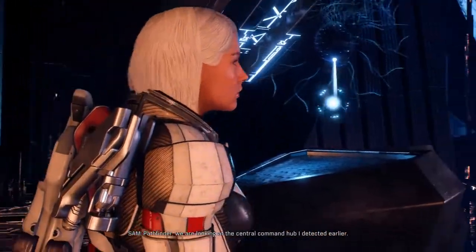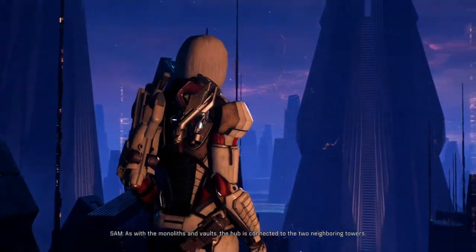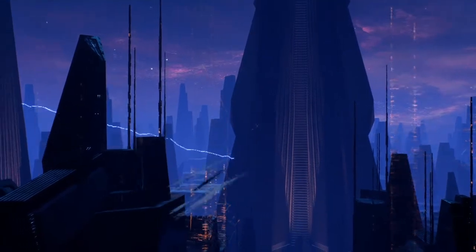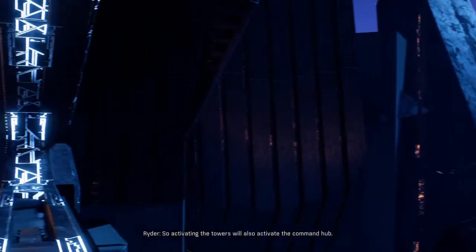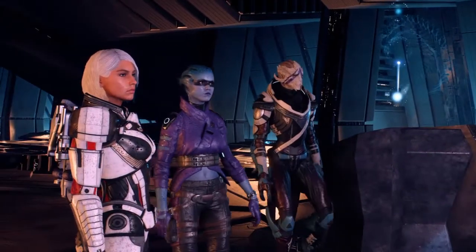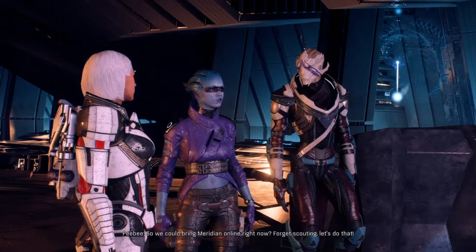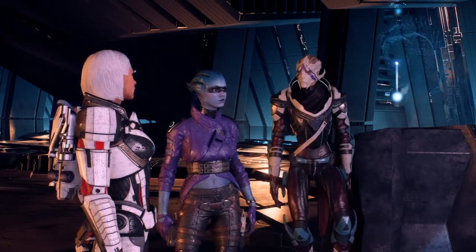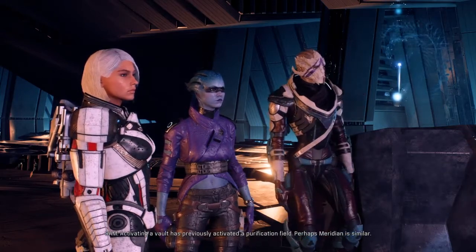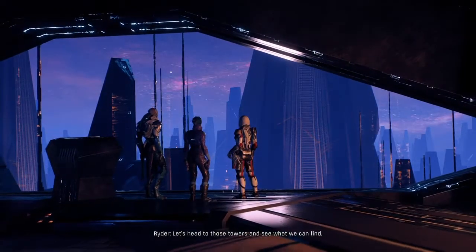We are looking at the central command hub I detected earlier. As with the monoliths and vaults, the hub is connected to the two neighboring towers. So activating the towers will also activate the command hub. So we could bring Meridian online right now — forget scouting, let's do that. Activating a vault has previously activated a purification field; perhaps Meridian is similar. Let's head to those towers and see what we can find.